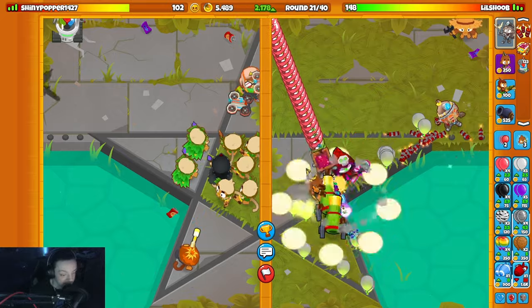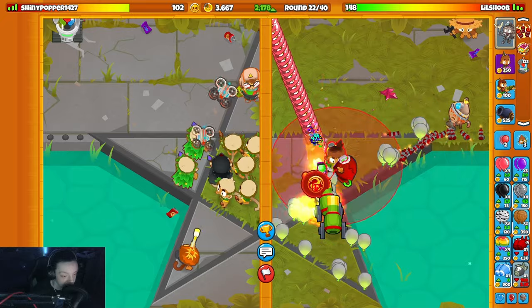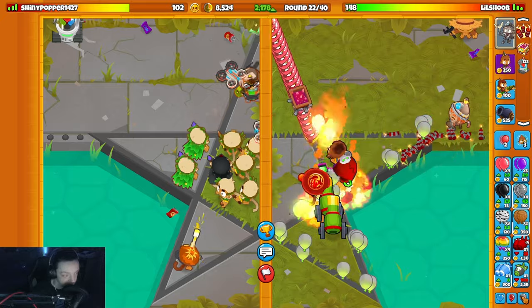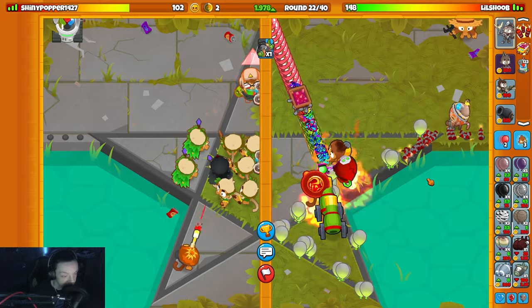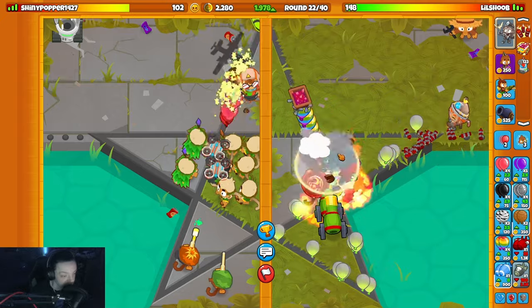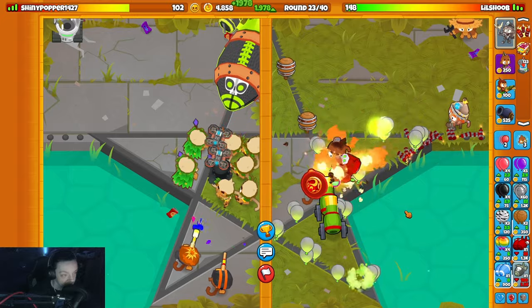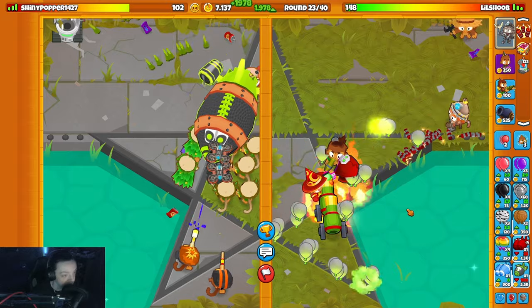I'm just gonna probably wait it out here. Upgrade him for now. Maybe get a glue gunner just in case he tries anything funny. The goal here is to rush him eventually. If I hit him with a reinforced one now he might be fucked, but I'm just gonna do one now. Then I'll save up for the round 24 rush, see what he does here. I don't think he'll have enough money to deal with it. Hopefully I'll get like 30 grand by the time round 25 and a half rolls around.